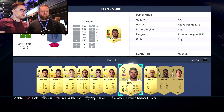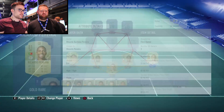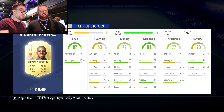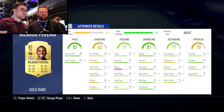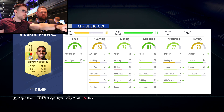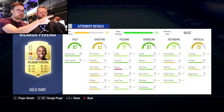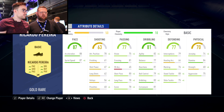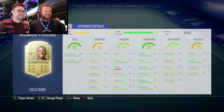Same goes for right back — everyone knows Yedlin and Bellerin. Get yourself a Ricardo Pereira instead. He might be 80-rated and I think he's going to fly under the radar — he's under 90 pace so he gets overlooked compared to Bellerin. But with chemistry, even on 50 team chem and 10 player chem he already gets plus four on sprint speed with just a basic chemistry style. Stick a shadow on there and he's going to be 99 pace. Ridiculous.